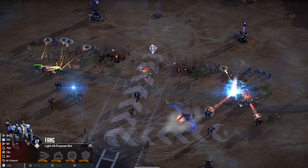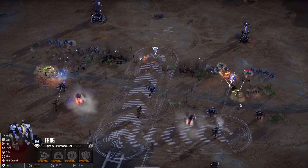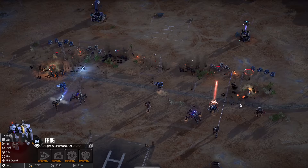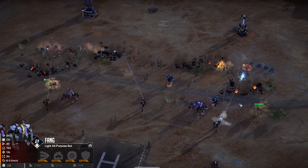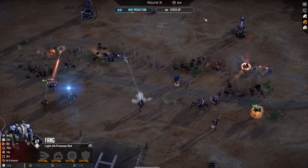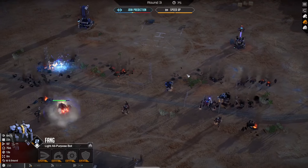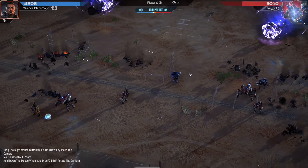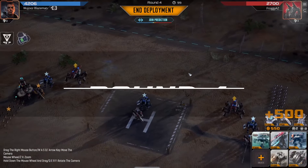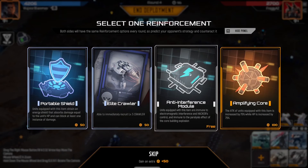I've got my crawlers here acting as chaff against those guys. I need my scorpions to shoot faster but they don't have that upgrade. Oh my god, scorpions are just brutalizing these tanks! My arc lights have gotten tankier. Yeah, scorpions are such a good counter for tanks. I just gotta anticipate how he's gonna counter my scorpions. Elite crawlers, amplifying core — how would I counter this? I would probably need some vulcans to roast it up.